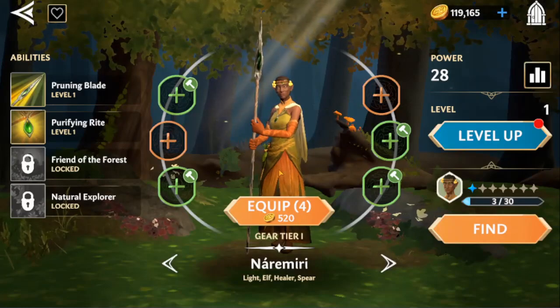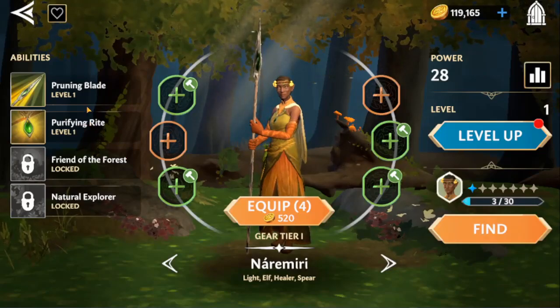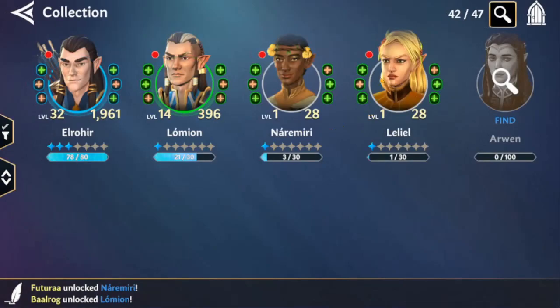When farming Neramiri at Guild 2-1 you can still get some ability materials, but it's not as much of a payout as Elrohir. Honestly, if you're not going to be able to whale out on all four Rivendell elves, my recommendation is go for Neramiri number one — he's a healer so he's going to help keep your team sustained. By everything we've seen, Eloden is going to be a tank and Leliel kind of duplicates that role, so there's really no point in building her up.